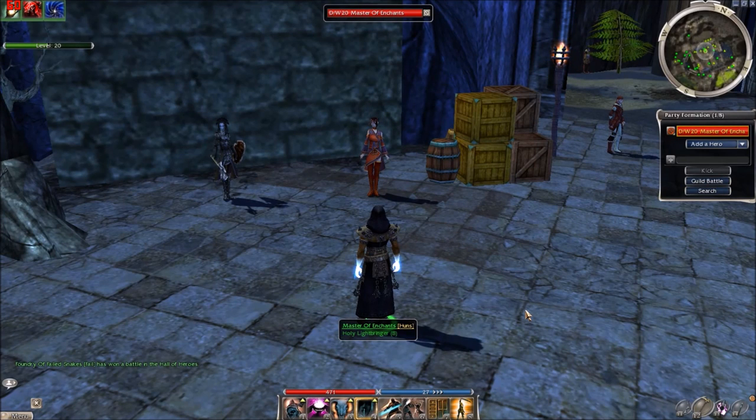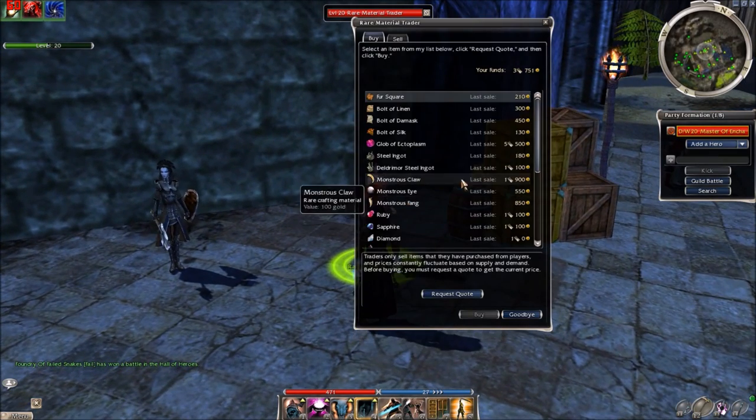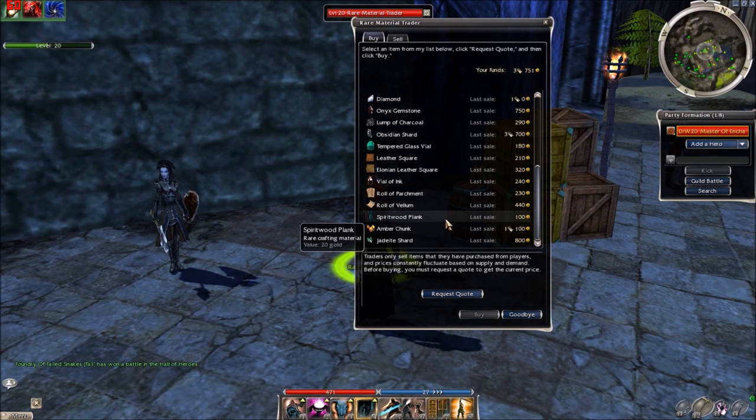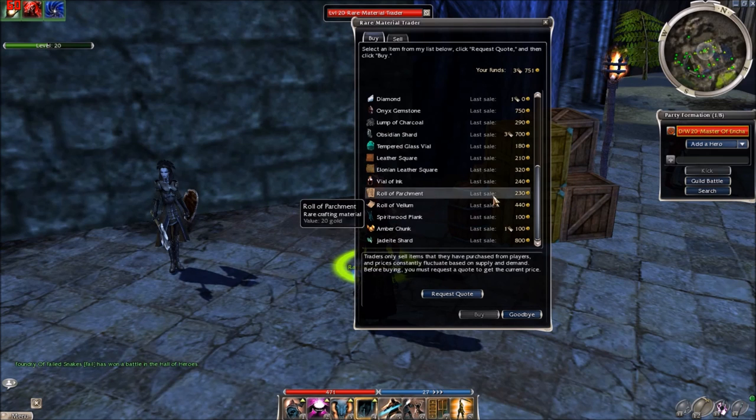What's up guys, Peter here. This week Nicolas the Traveler collects 25 rows of parchment, so 5 parchments per gift. If you want, you can buy from the rare material trader — you need 25, which is around 6000 golds.